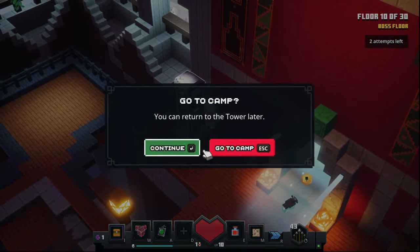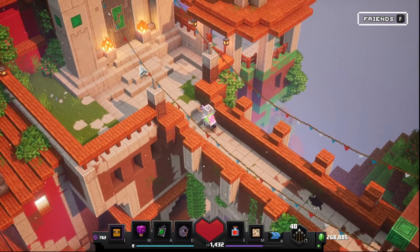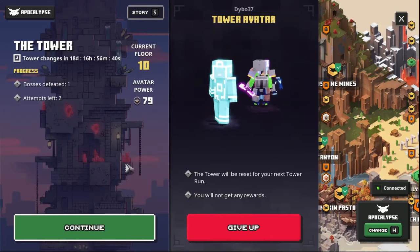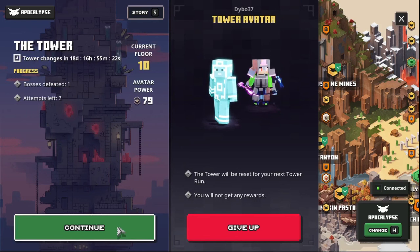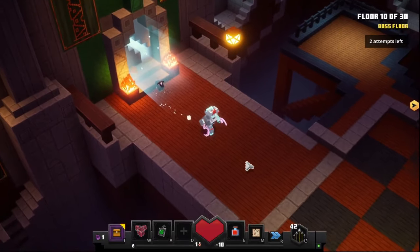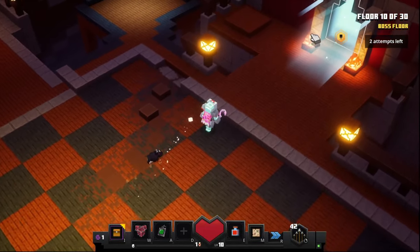Now you're going to go over to this pillar, return to camp, then walk up to the tower again. You can see boss defeated: 1, and attempts left: 2 because I died once. Now if you're on PC, open Task Manager so you can easily close Minecraft Dungeons.